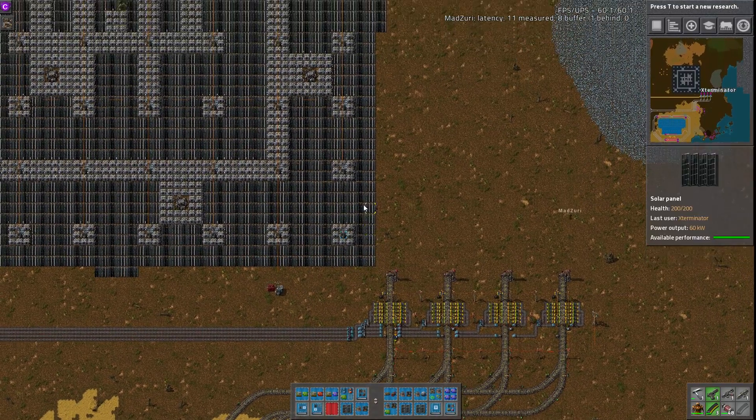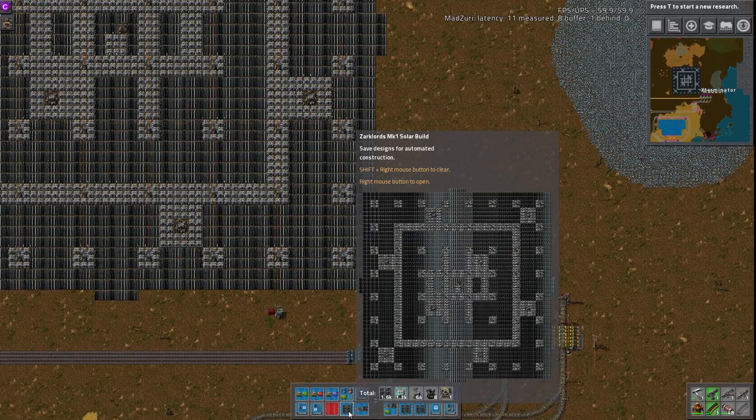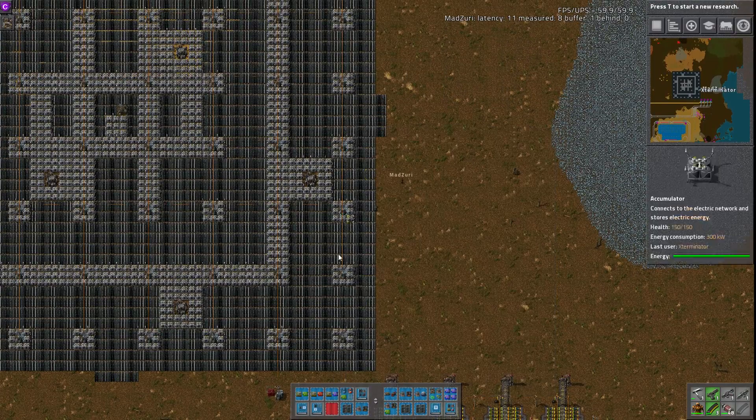Today we're going over a solar layout by Zarklord. This is all one blueprint. The blueprint is quite huge, but it is pretty much the perfect ratio — 0.84 — which is the perfect ratio for accumulators to solar panels.